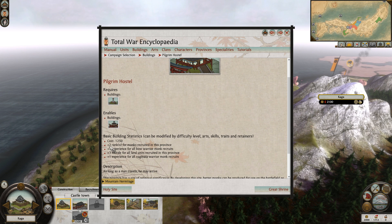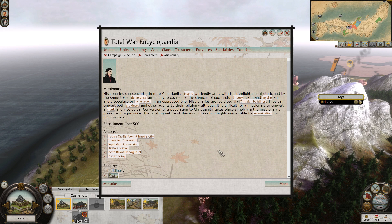M&Ms passively convert the territories they're in to the religion they represent. Placing them in an army or town will increase the morale of all units in the army and garrison and reduces the chance of either army or town being bribed successfully. They also increase the happiness of the town in which they're present. M&Ms can incite revolts in towns not owned by the player. When a Buddhist monk succeeds, this will cause a Buddhist rebellion to spawn. If this rebellion succeeds at taking the town, the town will turn into a Buddhist rebel town.